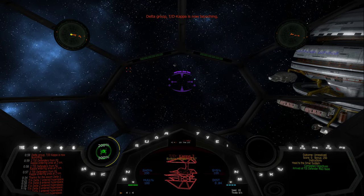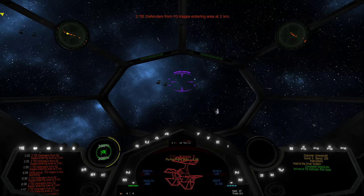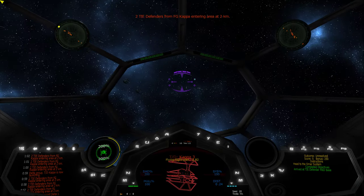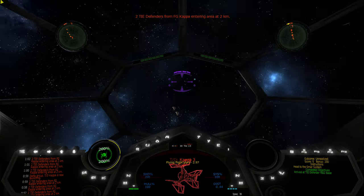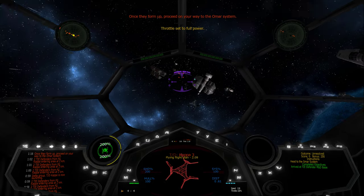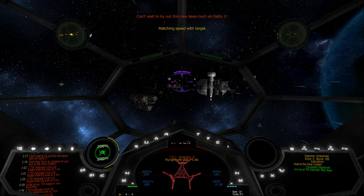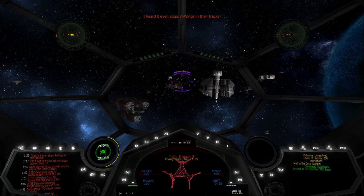Delta Group, TIE Defender Group Kappa is now launching. Once they form up, proceed on your way to the OMAR system. Can't wait to try out this new Beam Deck A, Delta-1. I heard it even stops A-Wings in their tracks.